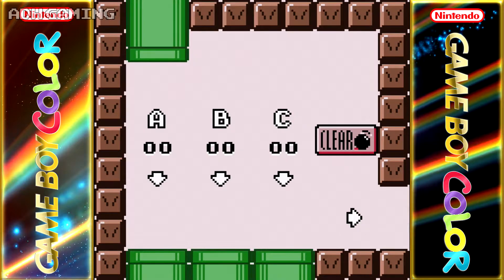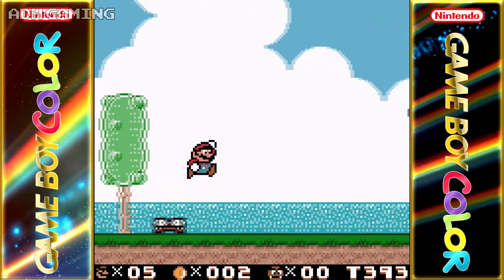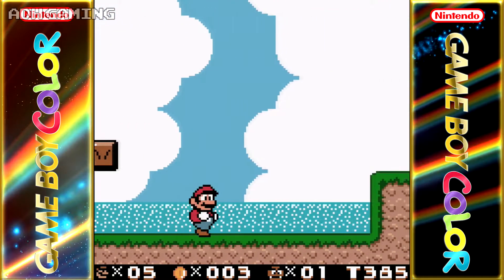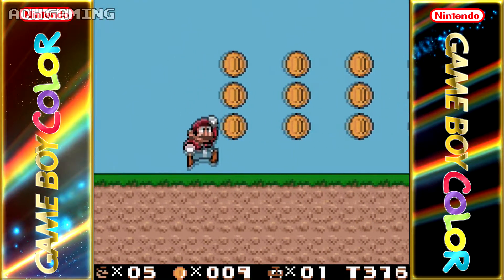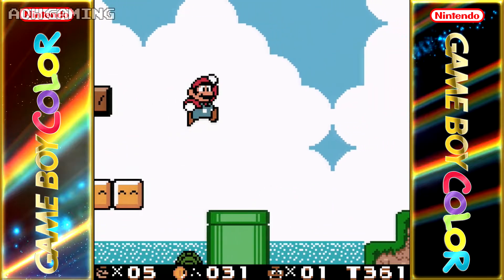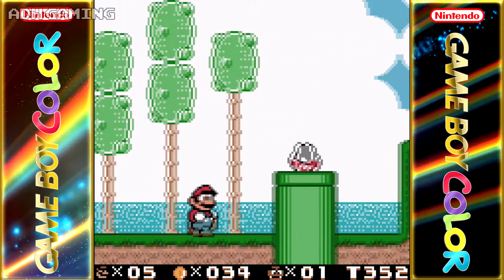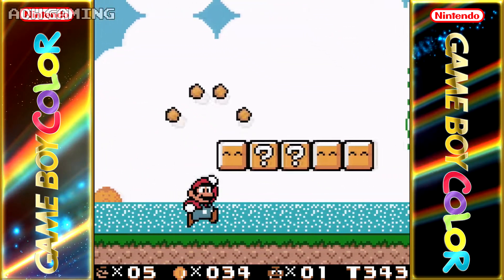This ROM hack was created by Taroos, and basically what he's managed to do is completely colorize the original Game Boy game. I love what he's managed to do with this — the graphics really improved the game a lot. The original game was pretty good, though it got a bit of a bad rap, but I never understood why. It's not the most difficult game, but a lot of Mario games aren't that difficult anyway. You can also select Luigi as a playable character, who has his own physics — he can jump higher, move a bit quicker, things like that.